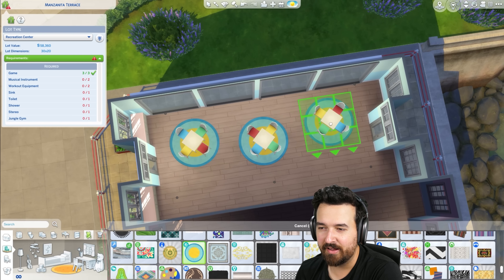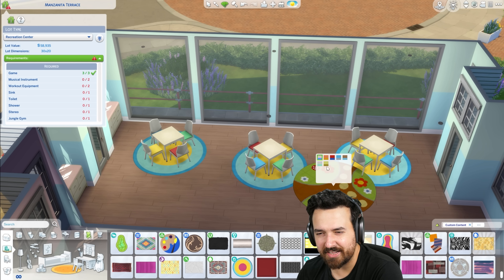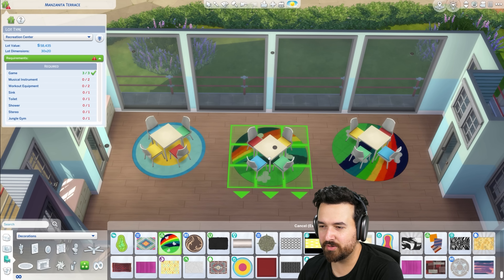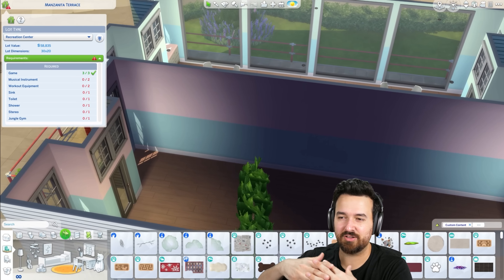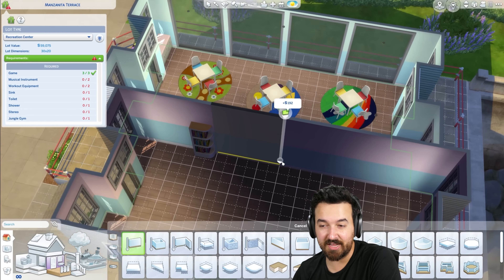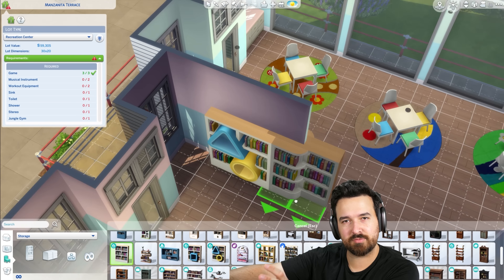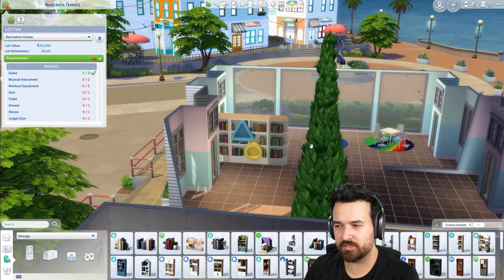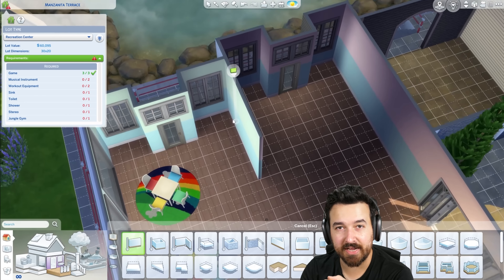We had to do all these buildings in different colors because that's the vibe — all the other ones around town are actually more colorful than mine. I used this thinner siding because I didn't want the big thick one, and we don't quite have colors as vibrant as the ones on the other buildings. I just went with white-framed windows rather than colorful doors and windows, and I think it looks fine once you mix it in with all the landscaping, trees, and items.